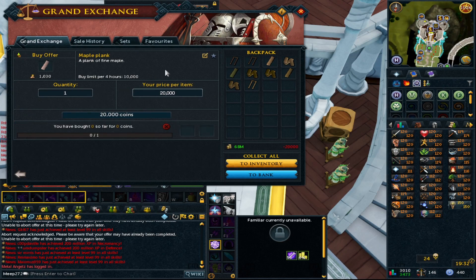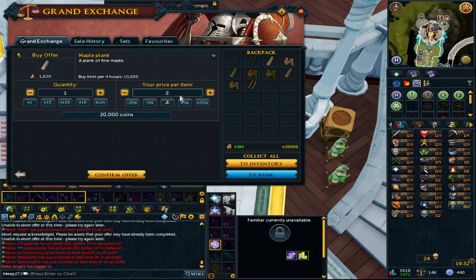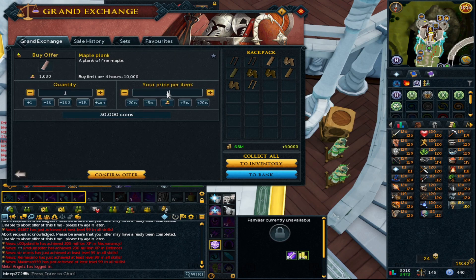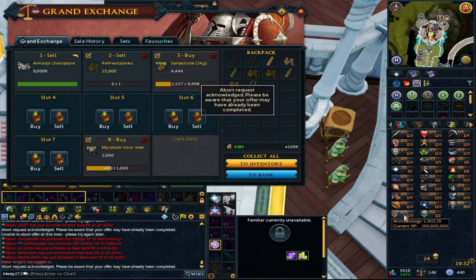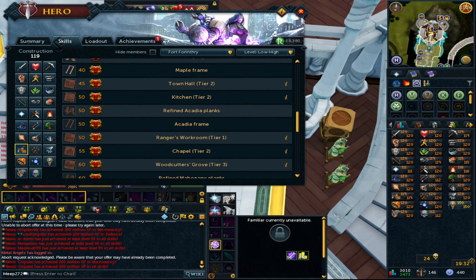The next one is maple, and I believed this would follow the same form as willow. There just isn't volume — if there is volume it's going to be really high on the Grand Exchange. We tried 100k and maple didn't even buy, so we'll give maple a miss.